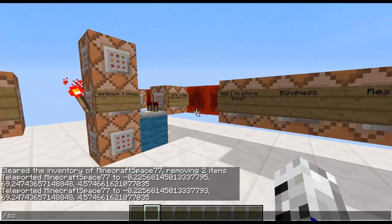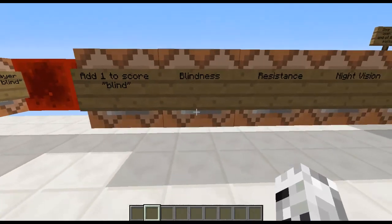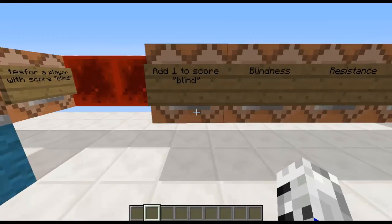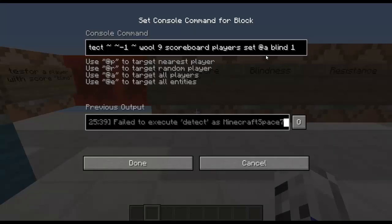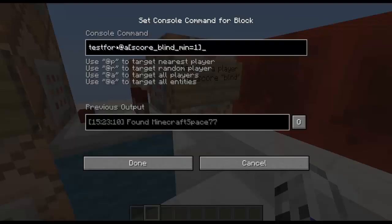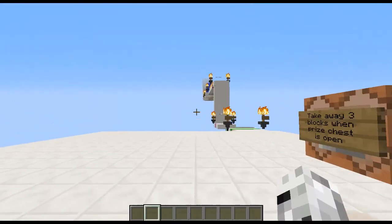There's a scoreboard objective named 'blind.' The first command will detect under you for cyan wool and give you Blindness for 13 seconds, Strength 1, true to hide the bubbles. It will also set your blind score to 1. And then, if you've got a blind score of 1, it'll set the 3 blocks in the air there.